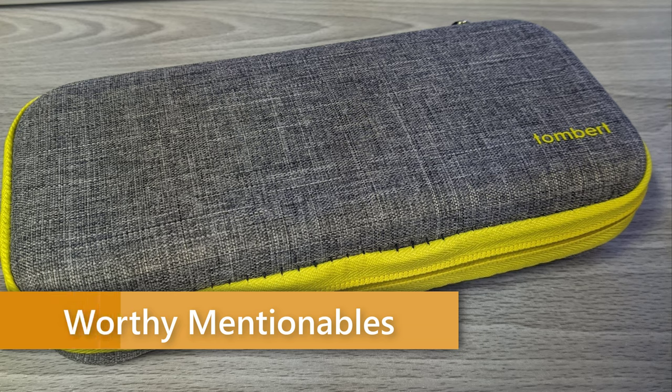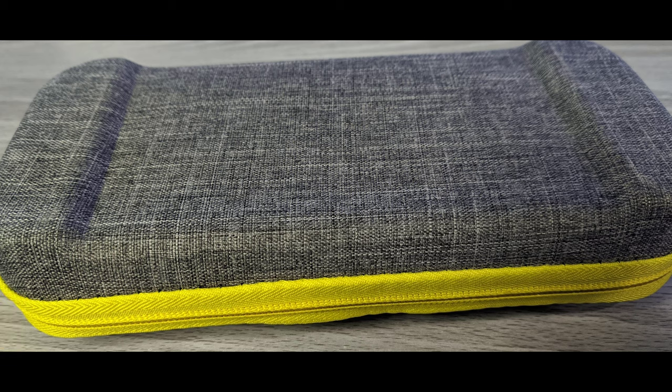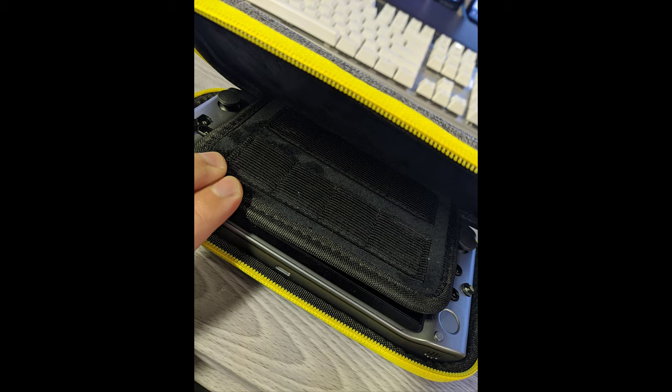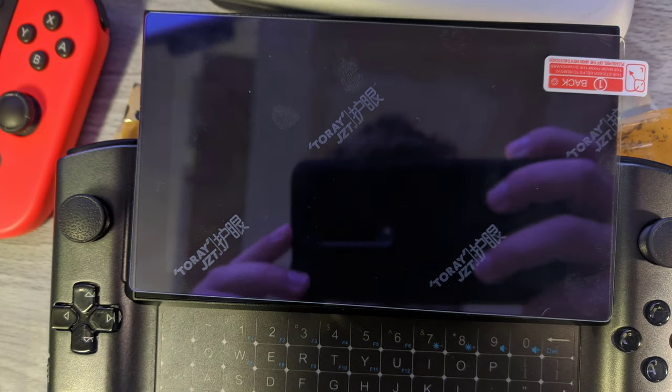Some miscellaneous notes: the GPD Win 3 will fit into most universal Switch-like cases with little modification. I found a canvas case I like for $10 that fits well with the analog portions at the bottom. There's also a spot for extra MicroSD cards in these pouches. Unfortunately, Switch-style tempered glass screen protectors are just a tiny bit too large to work on the Win 3.